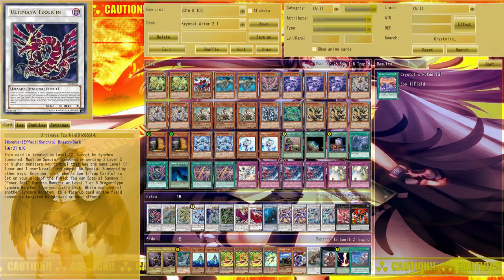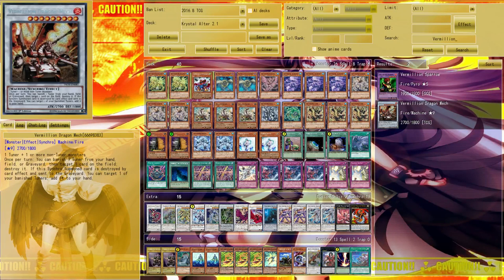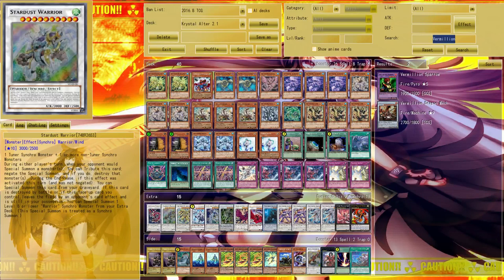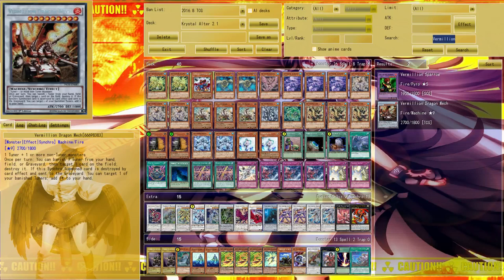Vermilion Dragon Mech is something I see used as a synchro option — you can go into it with C3 plus Moonlight Rose Dragon. However, your extra deck space is too valuable for it. Something like Stardust Warrior, which can negate a pendulum summon with a monster effect, is much more useful in the current meta. Vermilion Dragon Mech is something you can try to fit in if you want, but I wouldn't recommend it.